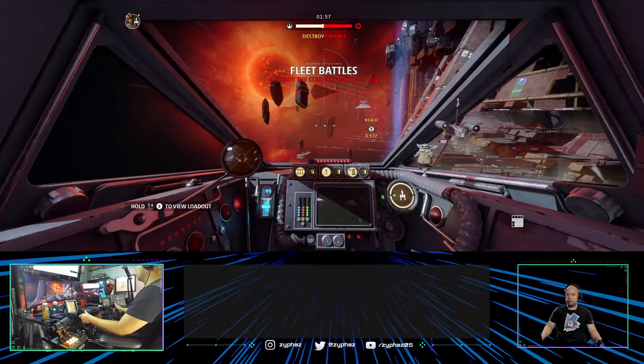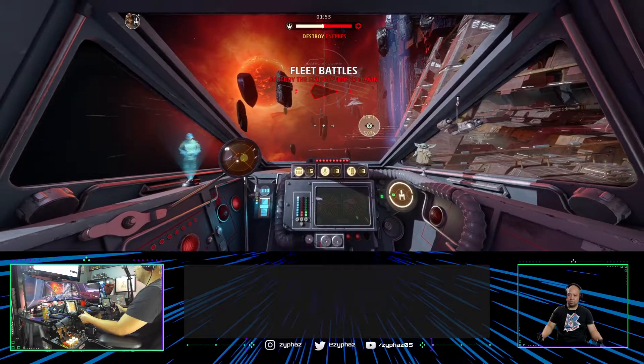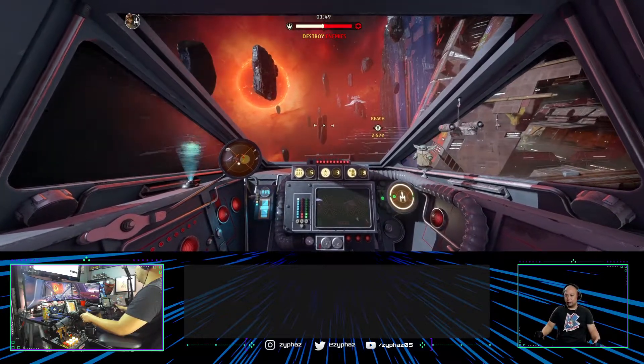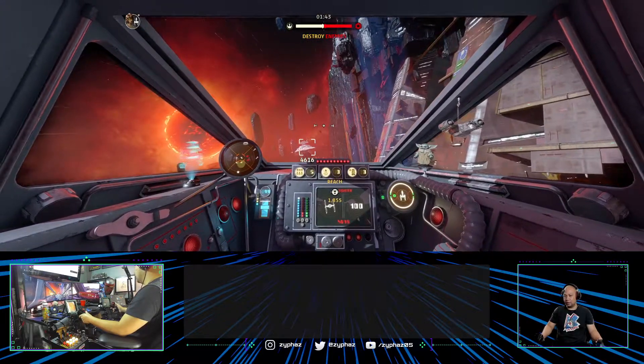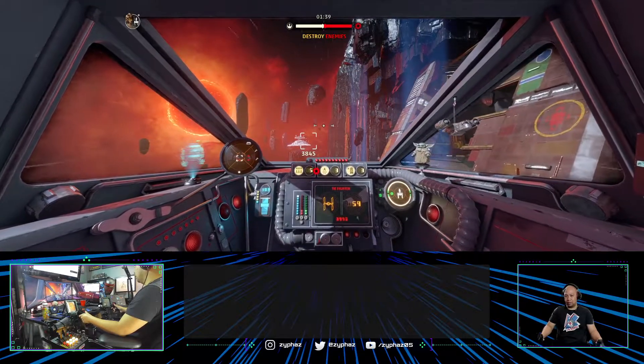The first thing you want to do is target this vertical rock on your left. Once the reach counter for the bloodbath engagement reaches 2500, you're going to look for this triad of rocks right here. You're going to target this one and target AI six times. That's going to be your marker there.